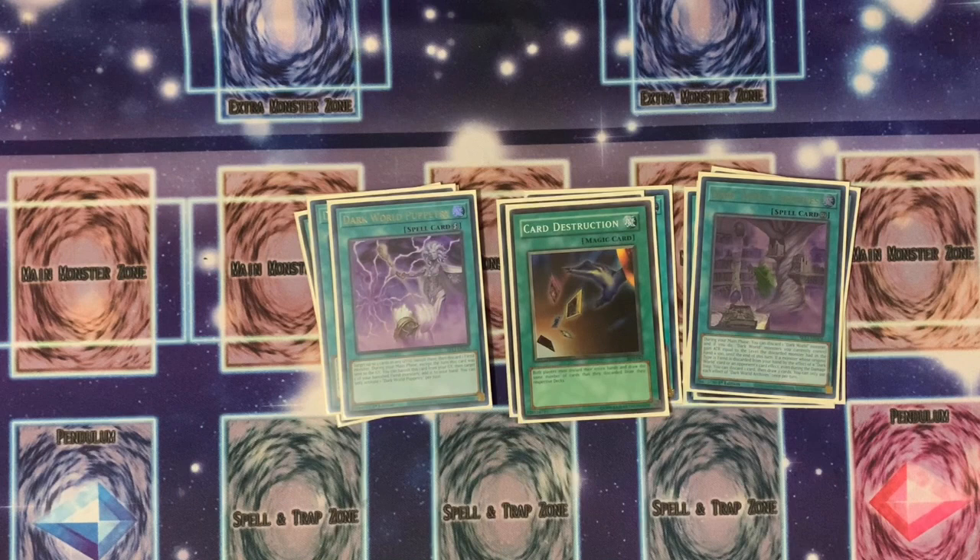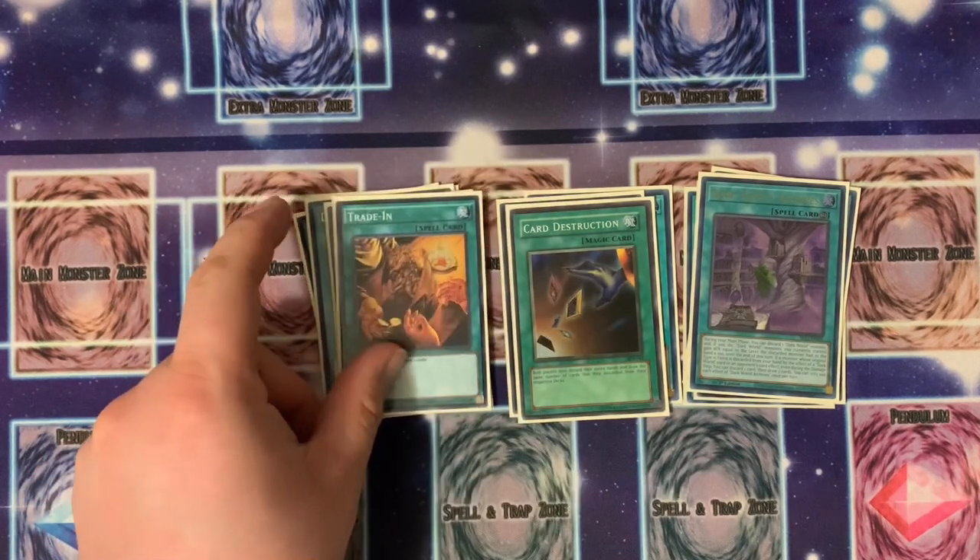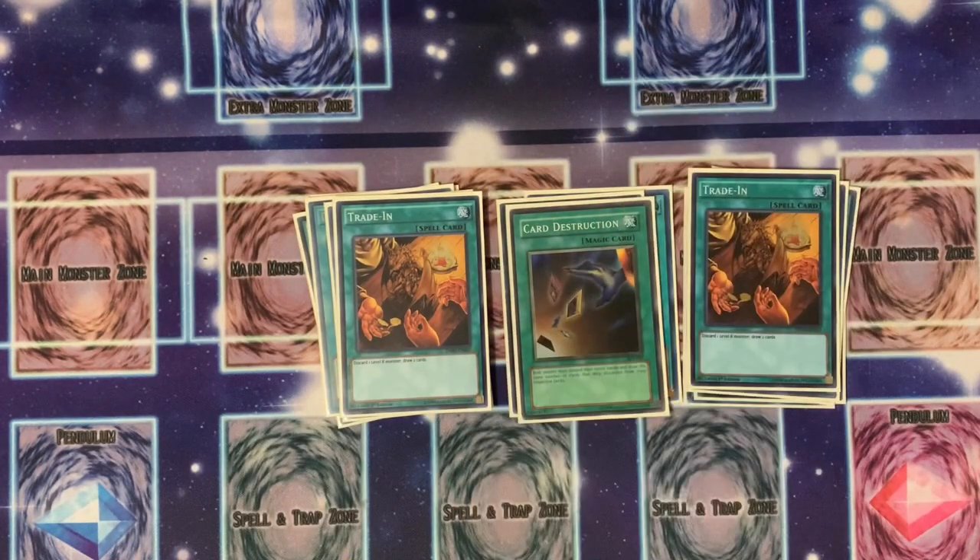Then one Card Destruction — discard your entire hand. You don't really want to play into Tear elements with this card, but if you can get it off right off the bat it always helps in a tight spot. Finally, we're going with two Trade In. It's always good for your level eights to go ahead and draw two cards.